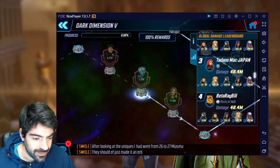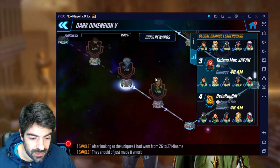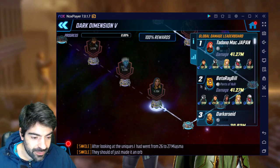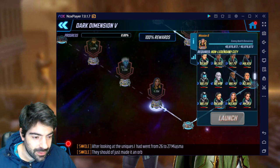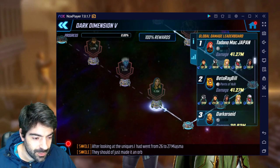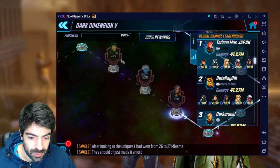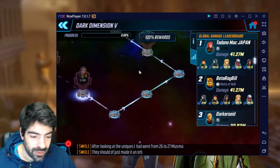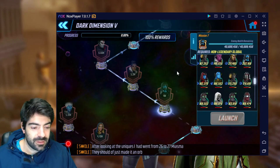For the final city node we have 41 million, and he did exactly that with the same team. This team worked out very well for every city node except the first one. Once again, if he had Skirmisher on Symbiote Spider-Man he might have had a slightly easier time on that first city node.